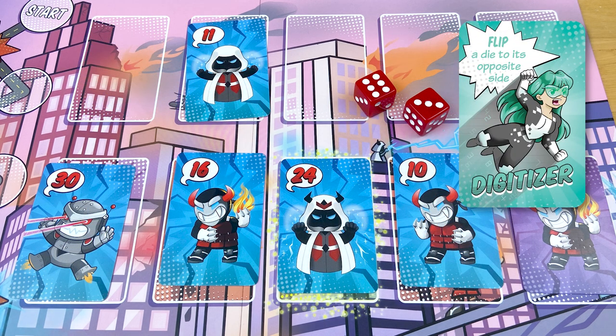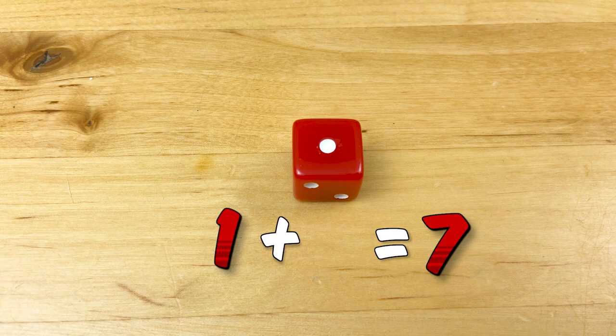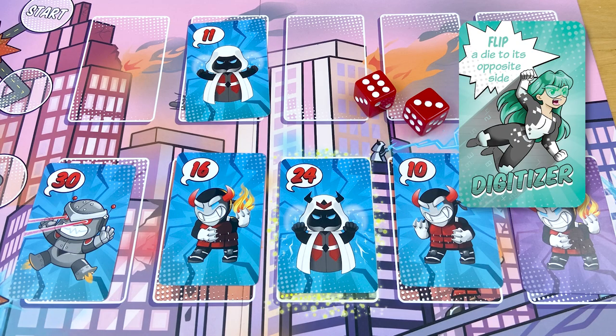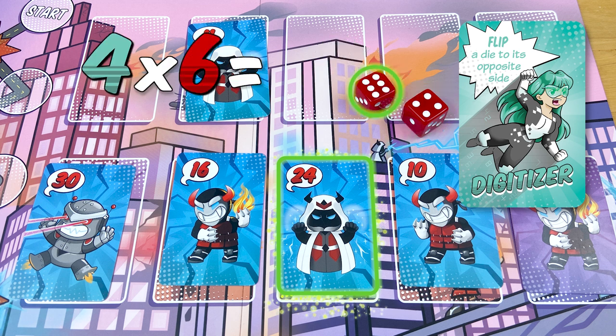Digitizer gets to turn a die to its opposite face. Here's a secret about dice: two opposite sides always add up to 7. So the flip side of a 2 is a 5, and the flip side of a 1 is a 6. So if Digitizer is fighting this 24 villain, she can flip this 3 to a 4, and then multiply 4 by 6 to get 24.